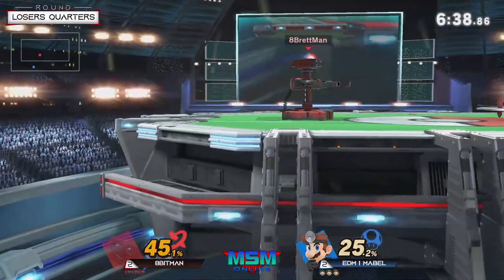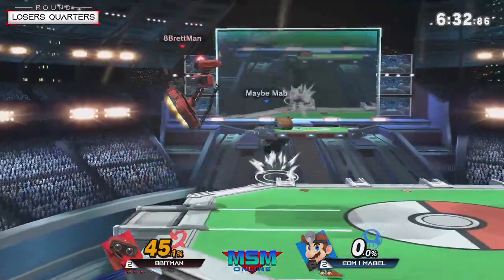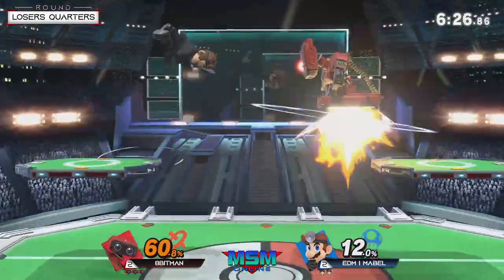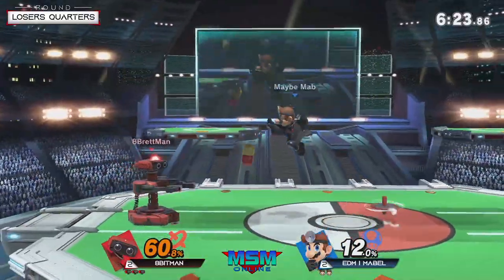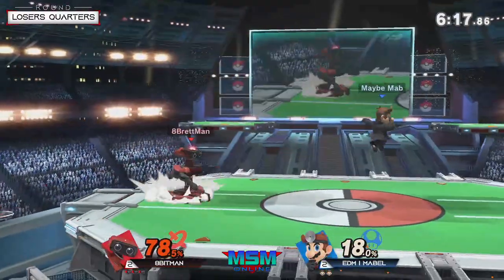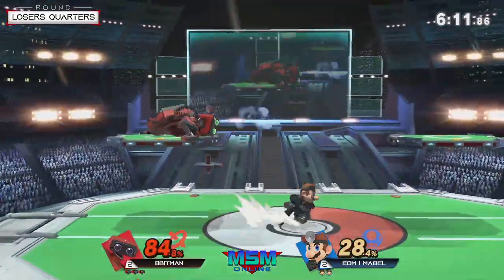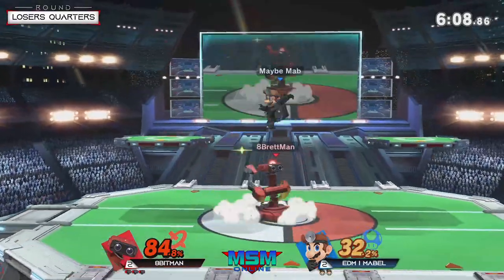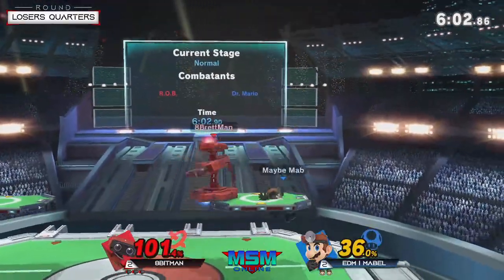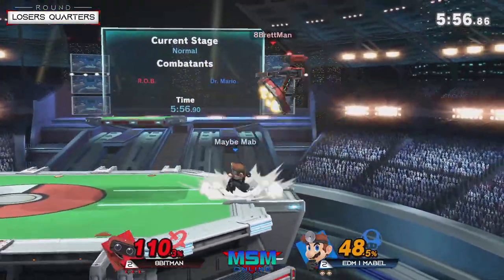It brings us to game five, right back on Stadium. Play-wise, I think the name of the game is who can keep center stage — whoever can hold that point is going to be commanding how this match goes. Right off the bat it's Mabel pushing up to the ledge, already fishing out with down B and down air. He's going to die for his efforts just like that. 8-bit is perfectly capable of his own reversals. For 8-bit, you already see him taking almost the Little Mac approach — stay near the side, force Mabel to come in, hide under the platform so anytime Mabel jumps in it's a more committed aerial.